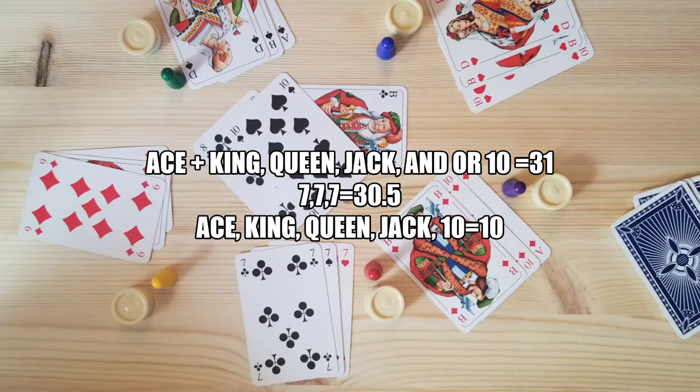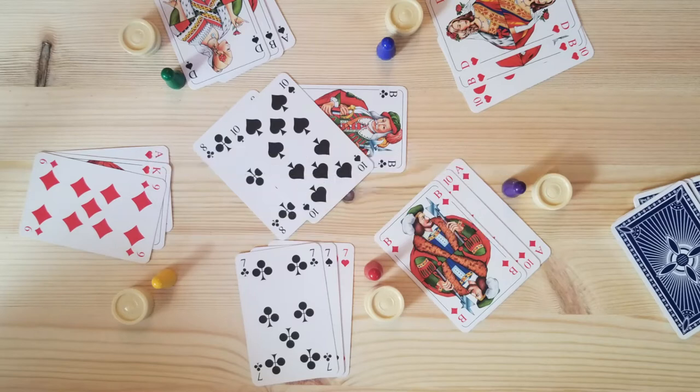9, 8, and 7 are worth their number. You can only count a point if it is of the same suit. For example, the ace of hearts, king of hearts, and nine of diamonds is only worth 20 points.